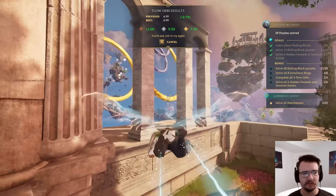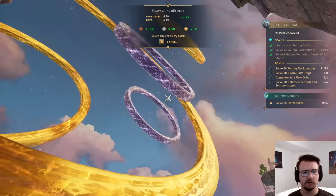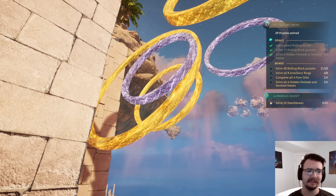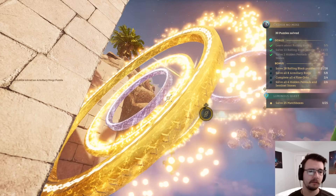Some big armillary rings — these are huge, actually. Do I have to get it from above? Or maybe I have to wait for this tiny one to spin around and set up an angle. Wait — it's not tiny, it's just far away. There we go.